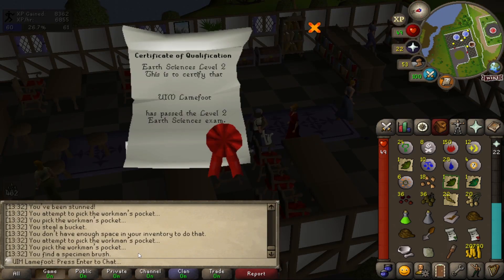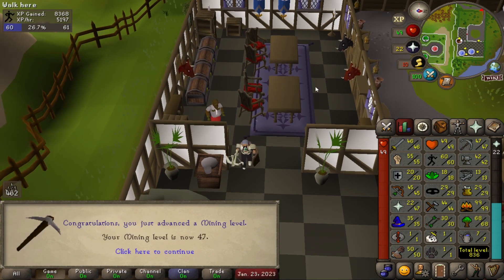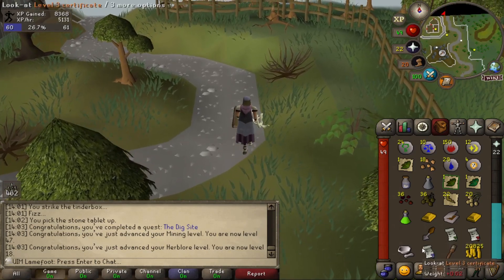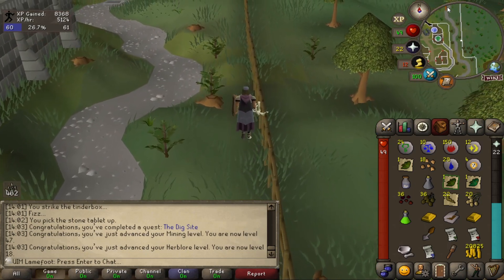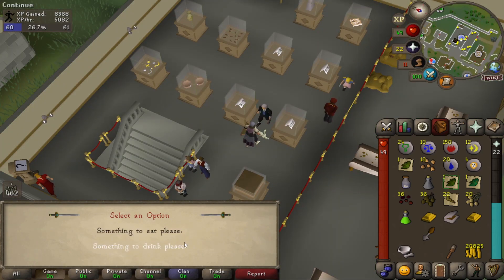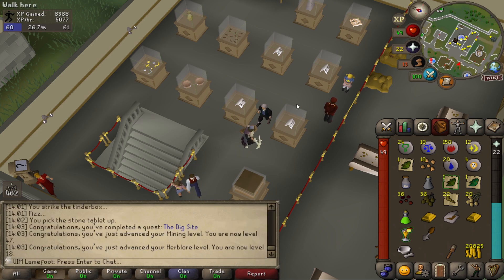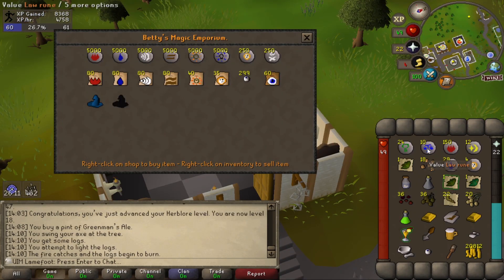That is me passing exams with flying colors — the Dig Site is finally complete. It gives me 18 herb lore with 2000 XP and also 47 mining, which is really awesome. Now the reason I kept these three certificates from the Dig Site is that if I give them to the curator in the Varrock Museum, he should give me a fruit blast — a drink I could use for Recipe for Disaster. I prefer the drink because if I asked for food he'd give me a chocolate cake which I don't need.